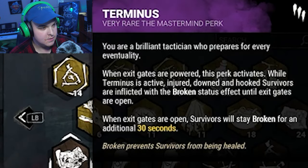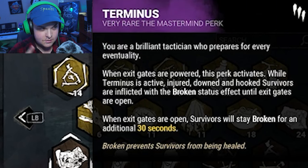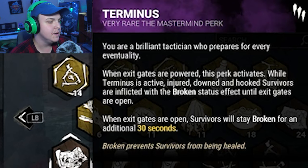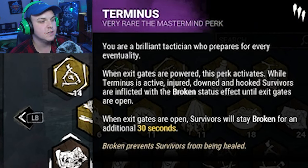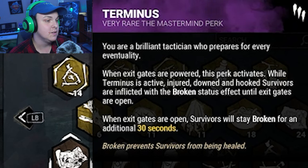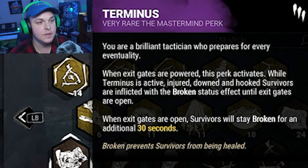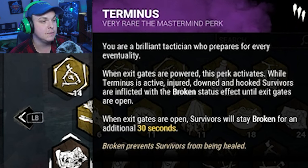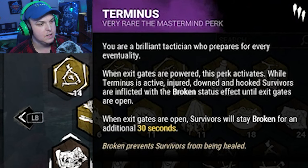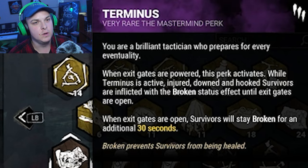So we've got Terminus, which — your brilliant tactician prepares for every eventuality. When the exit gates are powered, survivors will stay broken. It activates when they're powered, so if we injure them and the exit gates are powered, or they're already injured, they'll be broken until the exit gates are open. When the exit gates are open, they get a 30-second timer of when it will actually end.